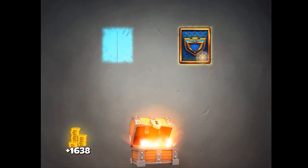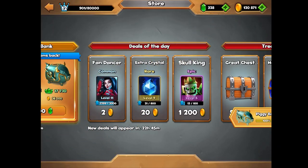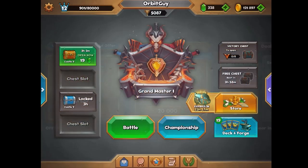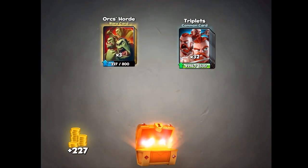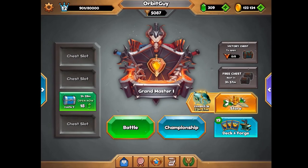Here's a great chest and still no legendaries from any of those, although I know you can get legendaries from magical chests because I got one a long time ago — I didn't realize the odds were that low. We did get a number of epic cards and those were pretty good. So I guess now we'll do the mythical — here we go, here's the mythical chest guys.